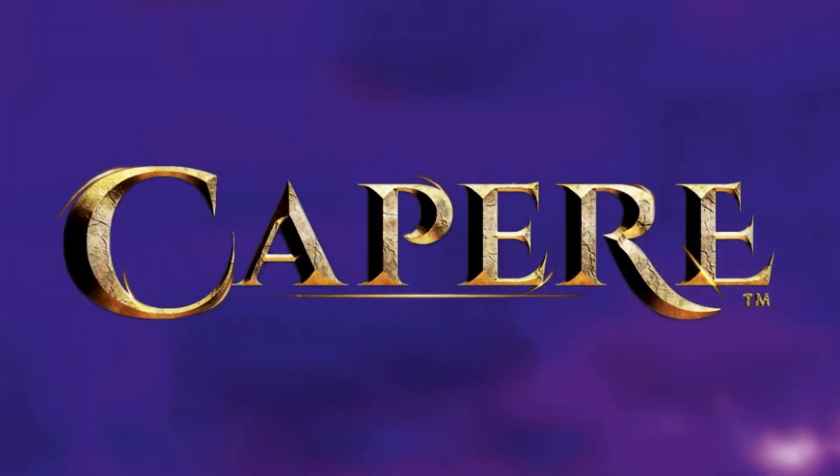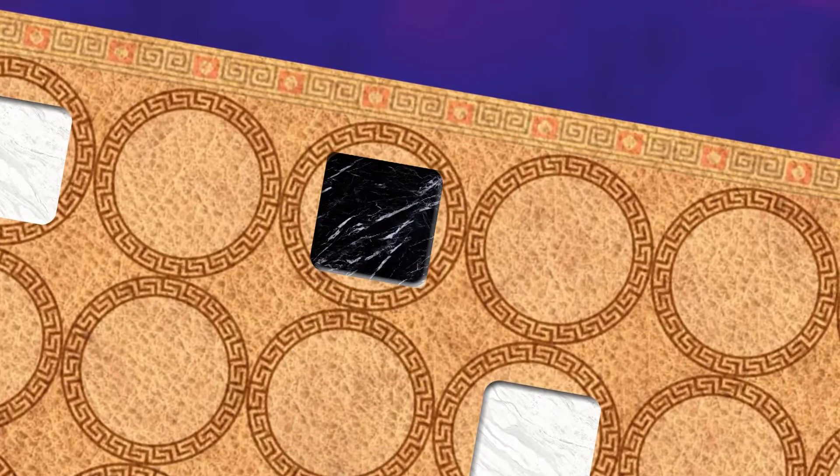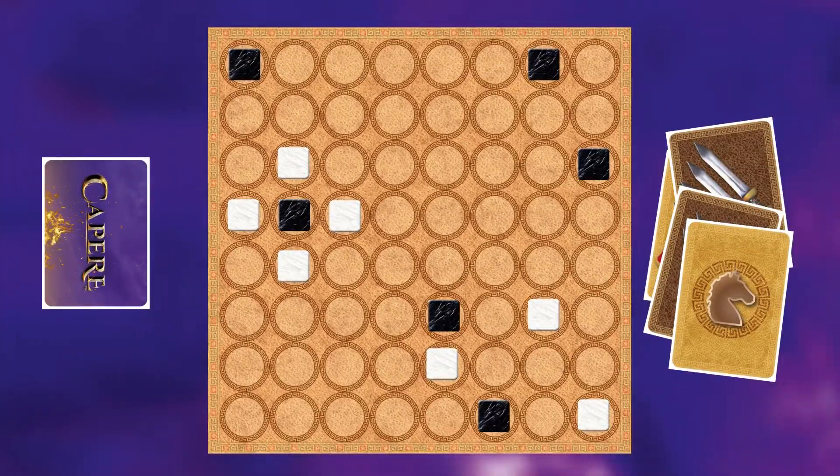Welcome to the quick start tutorial for Capere, the abstract strategy game of Roman civil war and gods. You take control of eight soldiers to plunder your opponent and capture the enemy. Be the first player to six points to win the game.